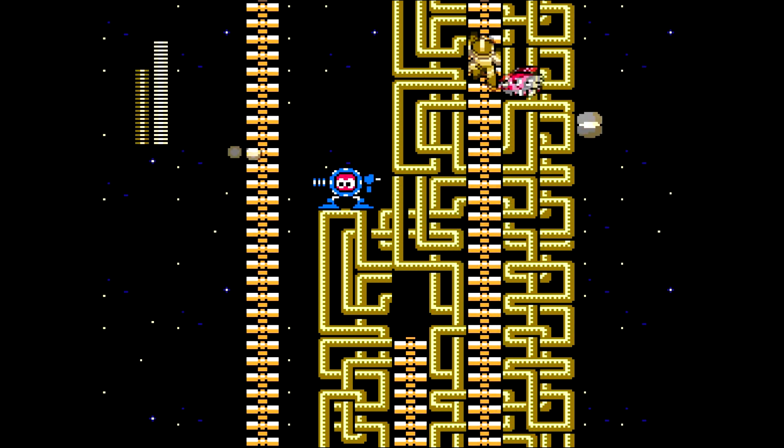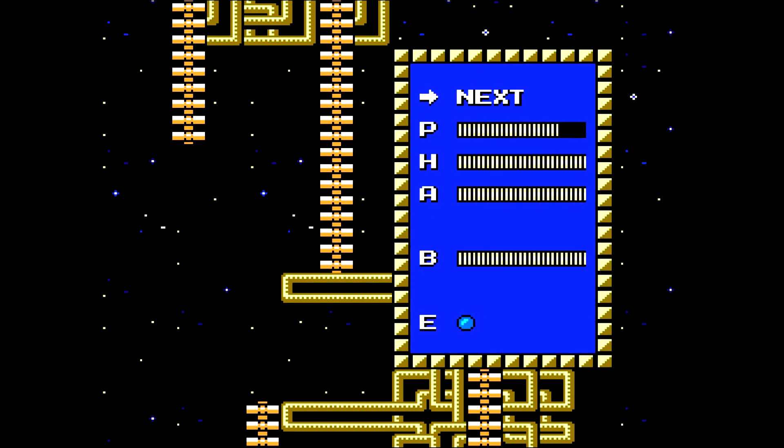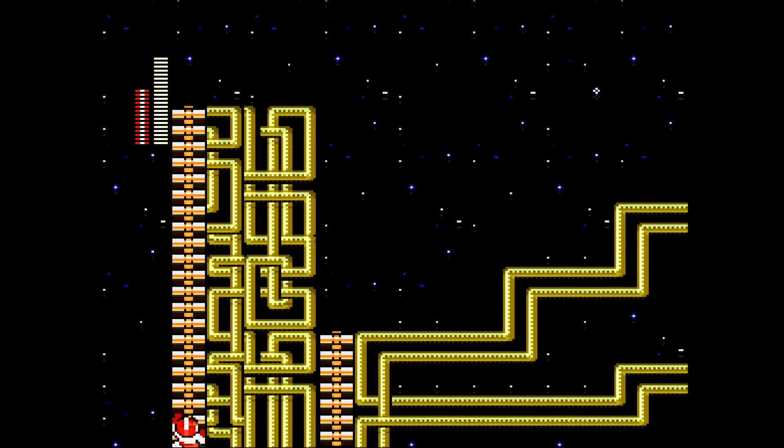At least that guy's shooting the other way — that's nice of him. Now here's an E-tank. It just gives you a bunch of energy? Well, you can keep them. And if you use an E-tank, it restores your health to full. And because we have already killed Heat Man, we can take this alternate route.